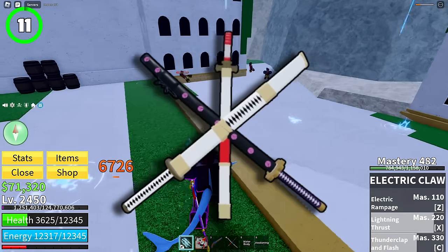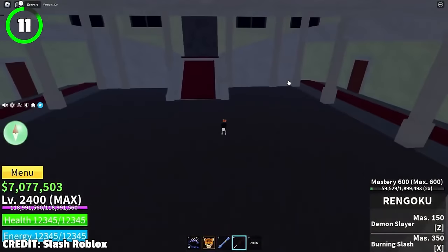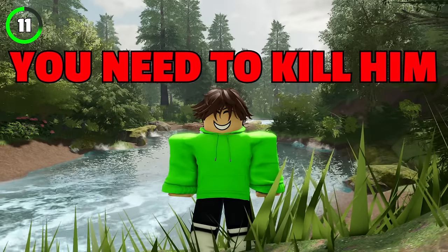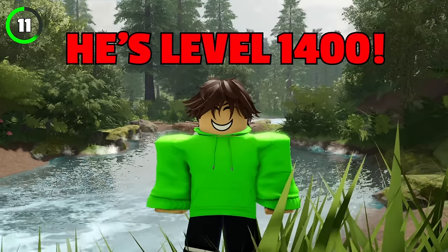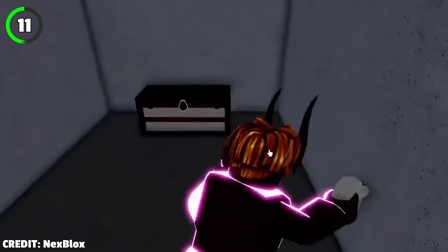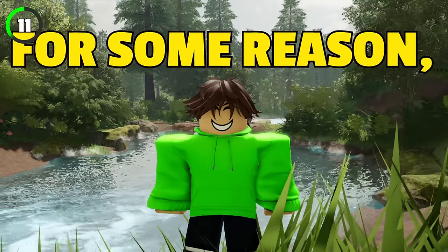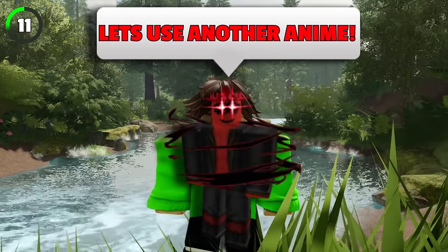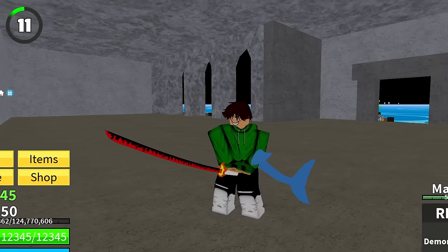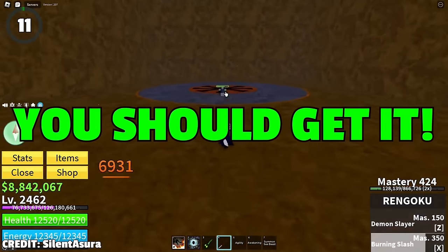If you don't want to do all the grinding for the True Triple Katana, here's something similar that's completely free. Go to the Ice Castle and head inside — there will be a boss known as the Awakened Ice Admiral. You'll need to kill him, but be careful since he's level 1,400. Once you do, you'll get a hidden key, which you can use to get a secret chest located under the stairs, giving you a sword called Rengoku. Even though Bloxfruits is based on the One Piece anime, the developers included a sword from the Demon Slayer anime. It's a pretty good sword, and you'll pass through the second sea super easily with it.